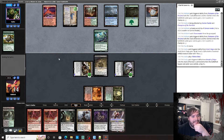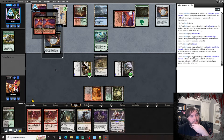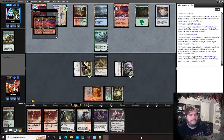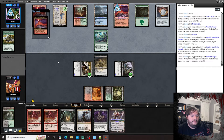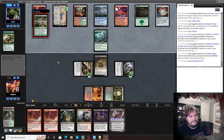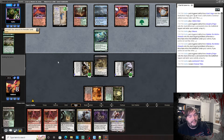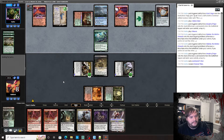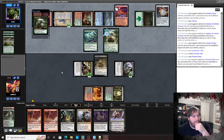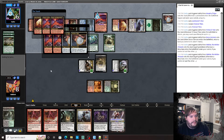Here comes the Titan — or does he just win with Dryad? Dryad kills us — he gets two Mountains, that's six damage plus the Dryad. And we lose.